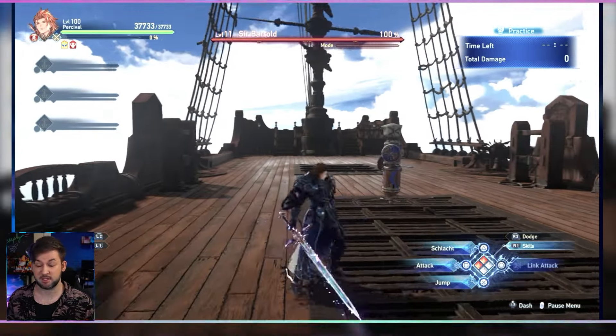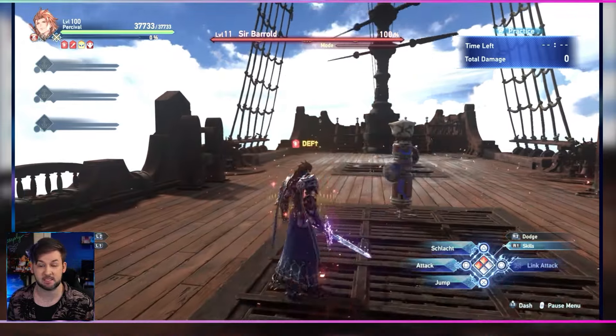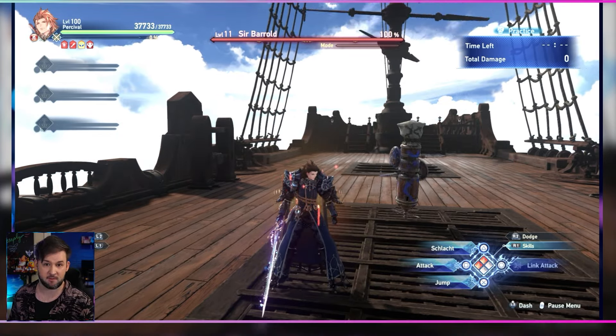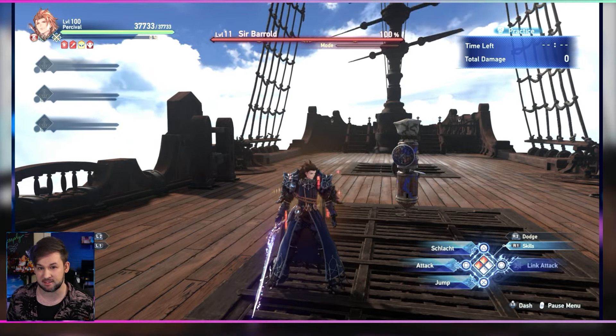Switching over to his other four skills, Percival has two buffs he can use. He has Flammenmarsch, which is a straight attack and defense up for his party at 20% — really useful while going through the game and getting up to proud mode, but once you hit that you'll probably find you don't need this as much.